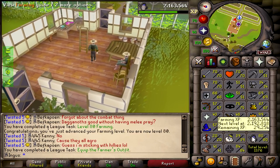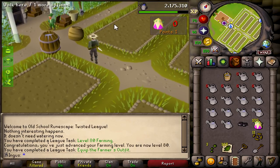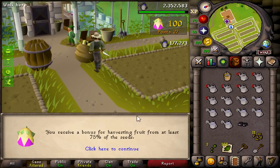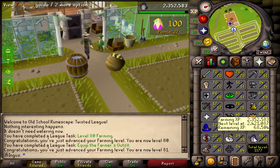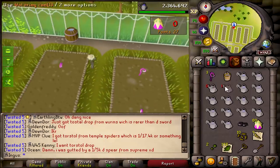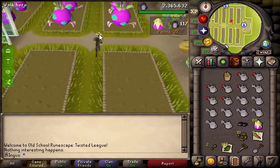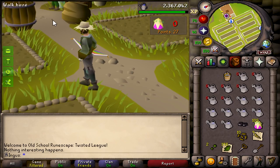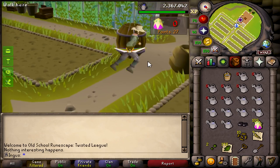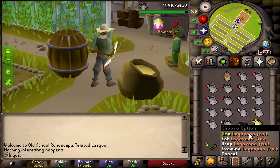We're going to need to get 82 farming anyway. Another big XP drop — that gives us 81 farming, one more to go. We've probably done about 8 hours of Tithe Farm in total. And we are here to deposit the last stack of Lagavano fruits.